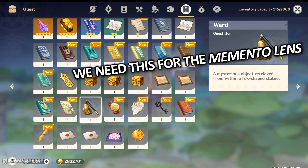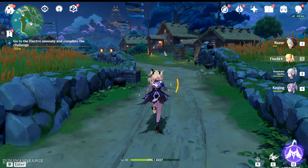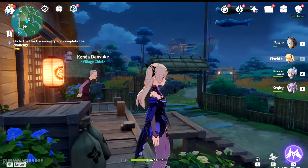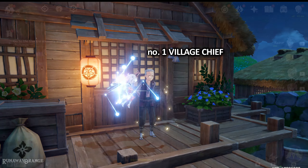This ward is essential for the upcoming missions we're about to do. From the Conda village, gather information by talking to the villagers.